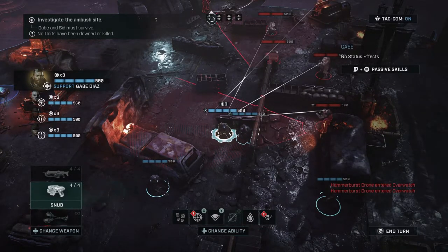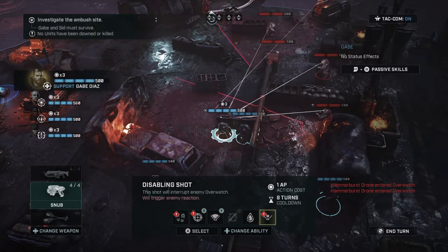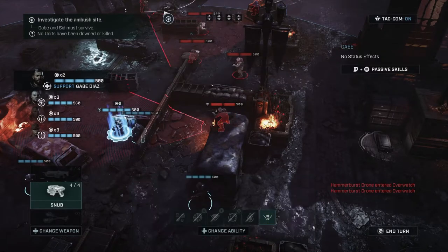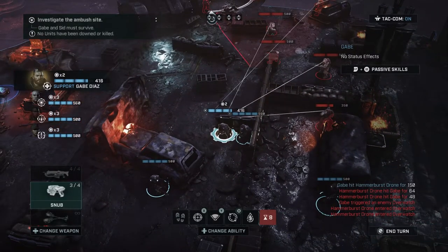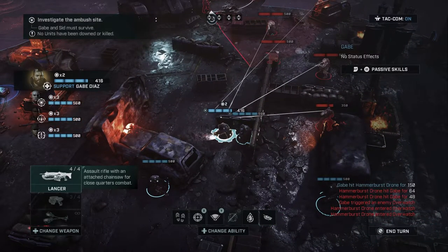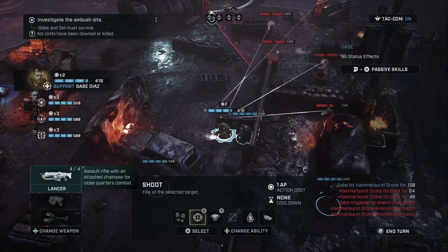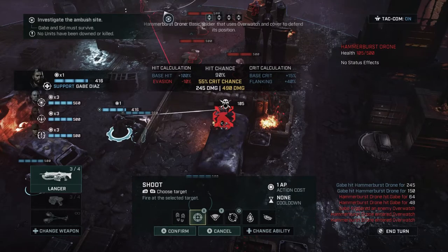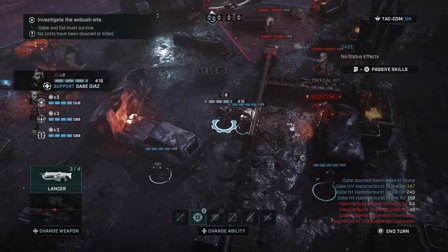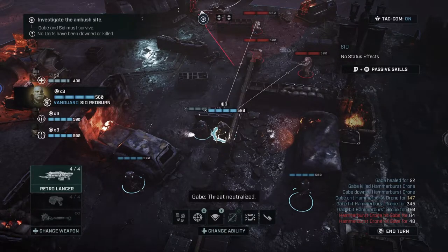This is Gabe — let's go ahead and do a disabling shot on him. Okay, at least he's down. We'll attack, and finish him off. I thought he was gonna get finished off — should be now. All right, he's neutralized. That's two moves used.